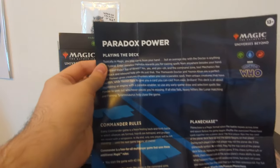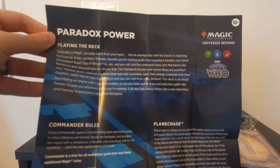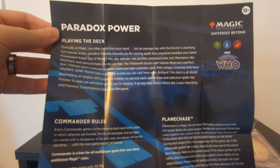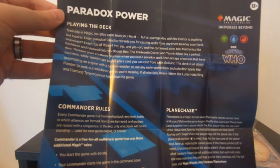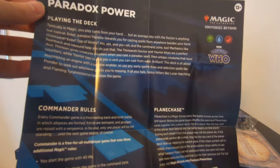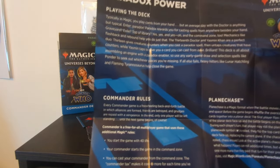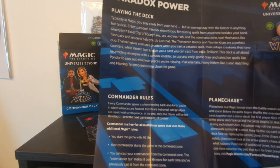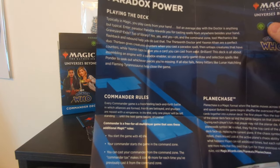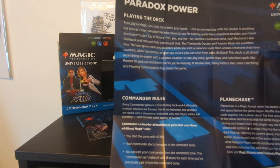Let's learn together. Typically in magic you play cards from your hand, but an average day with a Doctor is anything but typical. Enter Paradox: Paradox rewards you for casting spells from anywhere besides your hand — Graveyard, Exile, Top of Library, yes, yes, yes — and the Command Zone too. Mechanics like Flashback and Rebound help you do just that. The 13th Doctor and Yasmin Khan are a perfect duo: 13 gives creature counters when you cast a Paradox spell, then untaps creatures with counters, while Yasmin taps to give you a card you can cast from exile. This deck is all about assembling an engine with a Paradox enabler, so use early game draw spells like Ponder to seek out whichever pieces you're missing. If all else fails, heavy hitters like Lunar Hatchling and Flaming Tyrannosaurus help close the game. Out of context, this is outstanding.